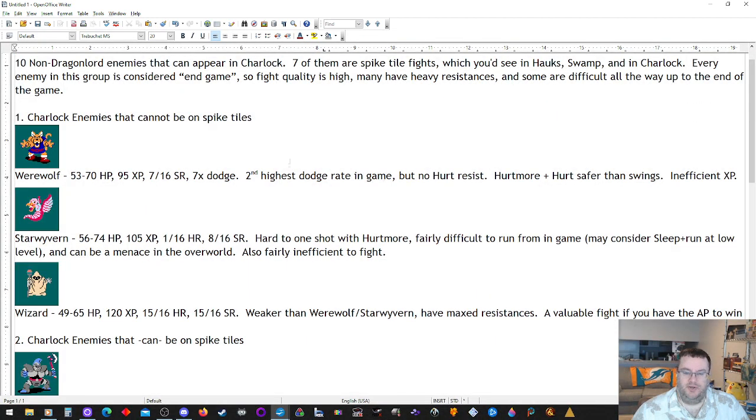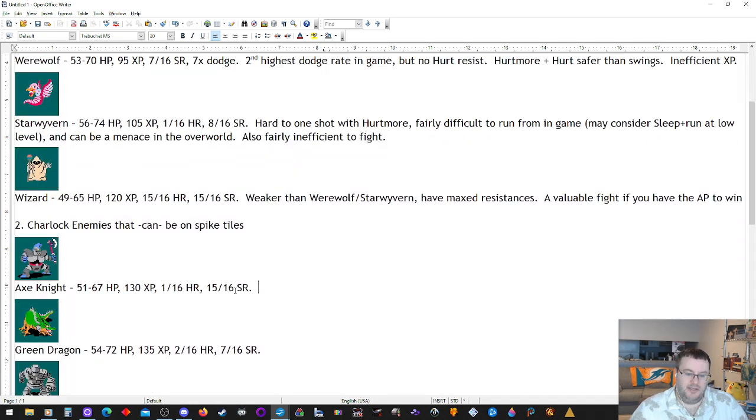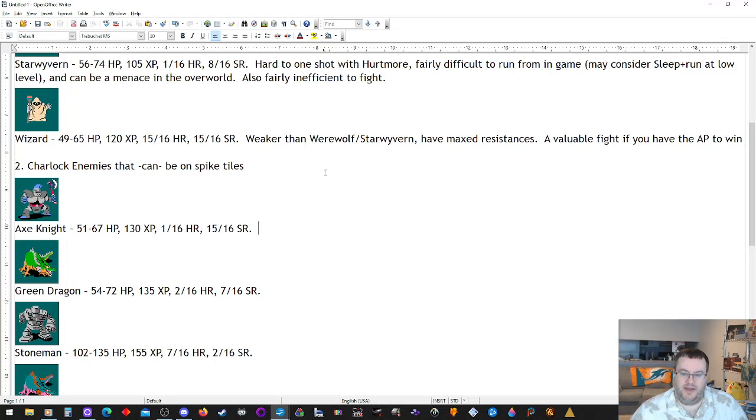These first three enemies are Sharlock enemies that cannot be on spike tiles. Everything else in this list is something you will see on a spike tile. Most end game grinds are done with spike tiles — sometimes you'll find both options are poor and you can find a better grind elsewhere, but the advantage of a spike is that the moment you move onto it, you fight. You don't have to hope for the 1-in-8 in a desert or 1-in-16 in a forest to encounter an enemy.